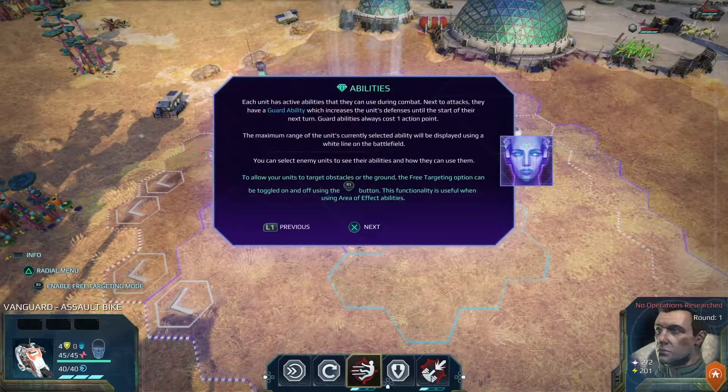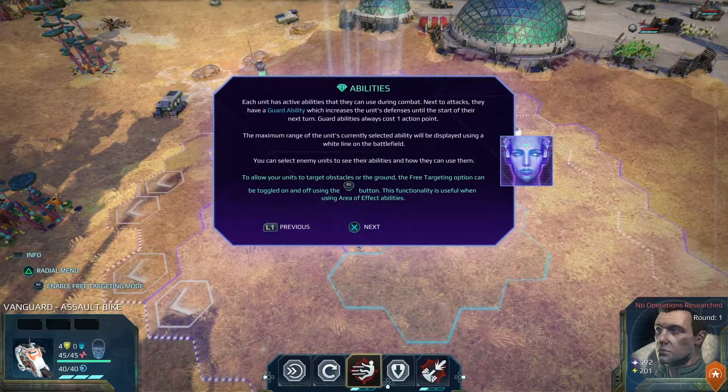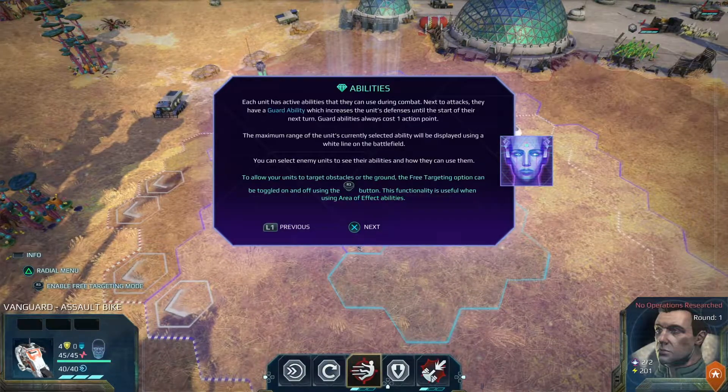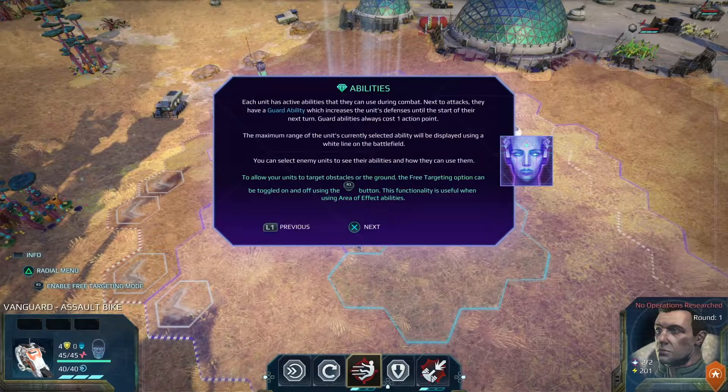Each unit has active abilities that they can use during combat. Next to attacks, they have a guard ability which increases the unit's defenses until the start of their next turn. Guard abilities always cost one action point.